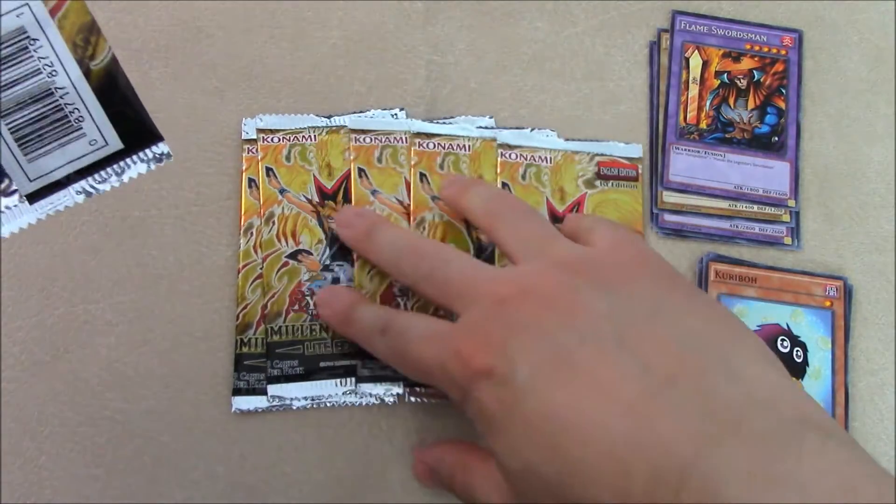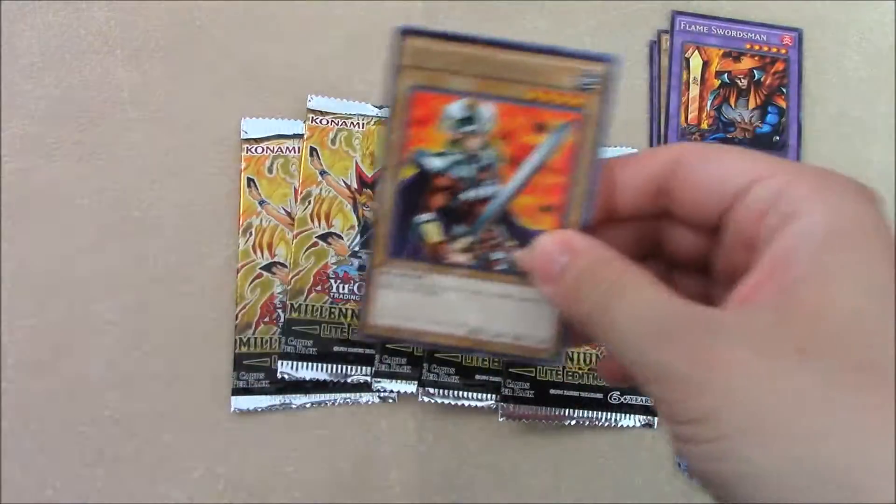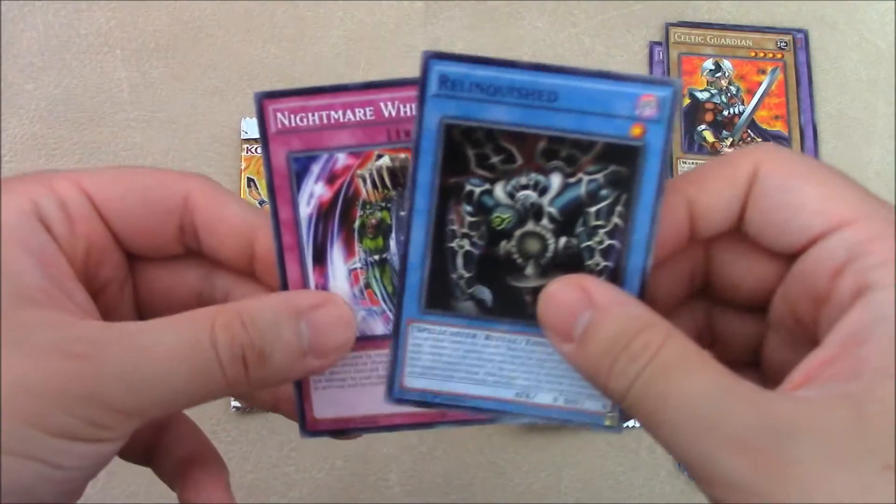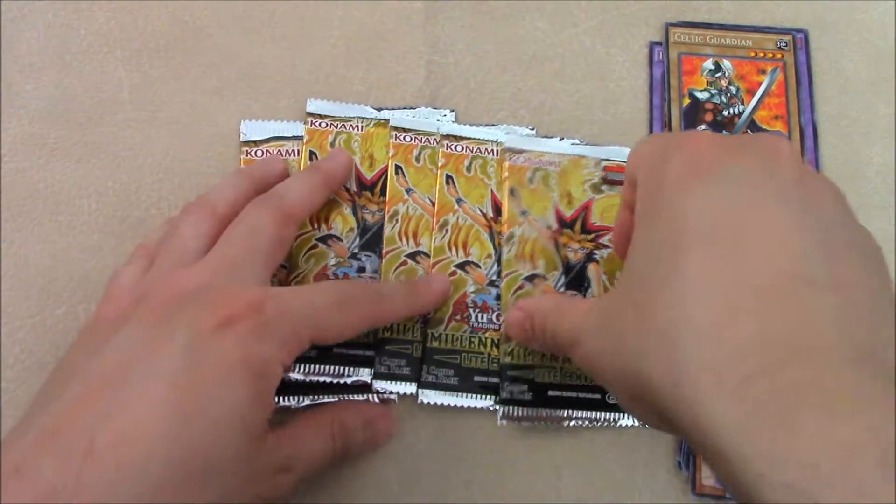Alright, we have five packs left, so we're at number six. Another Celtic Guardian here, Relinquished — very cool — and another Nightmare Wheel. Very cool.